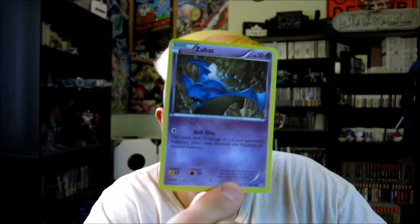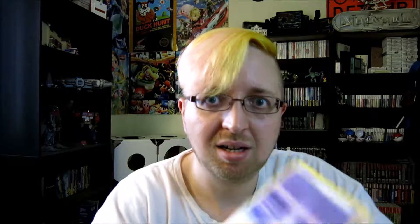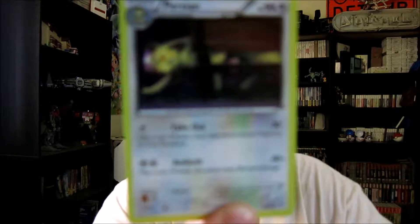Alright, so let's get onto the last pack, which is Charizard. Here's a Zubat. A Pikachu. A Diglett. A Psychic Energy. A Reverse Holofoil Machoke. A Radiant Collection Holofoil Jirachi — pretty good. I've got a Parasect. A Floral Crown. A Persian. And another Energy Switch.